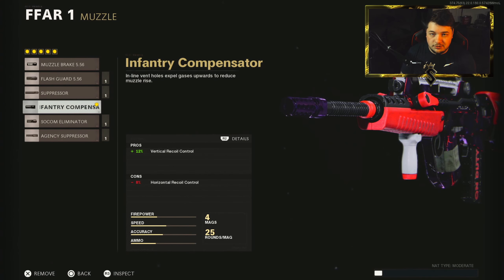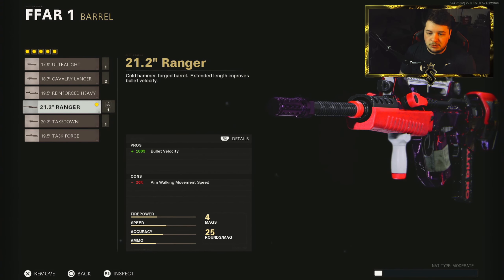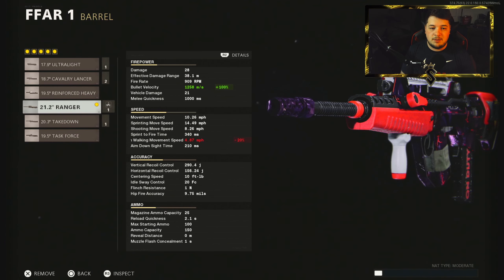As you know, the FFAR has some ridiculous recoil, so you're going to need this compensator to eliminate the vertical. For the barrel, you're going to want the 21.2-inch Ranger to maximize the bullet velocity. The effective damage range of 38.1 meters is already very good, so all you need to raise is that bullet velocity, bringing it up to 1,258 meters per second.